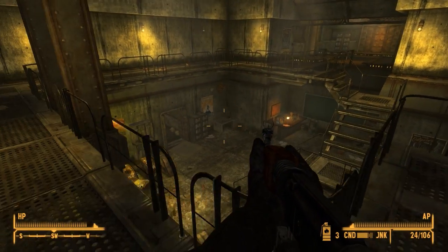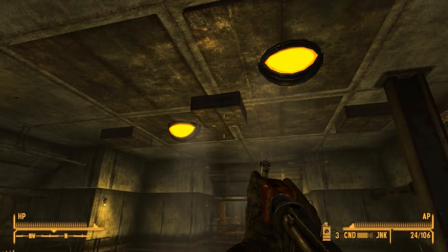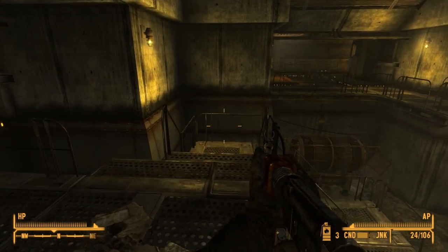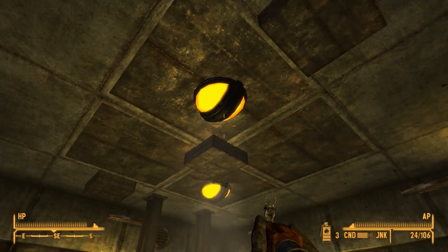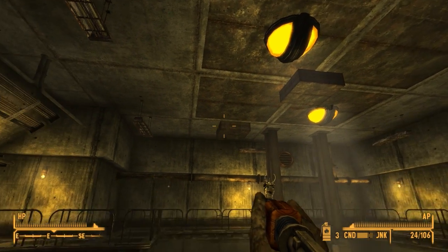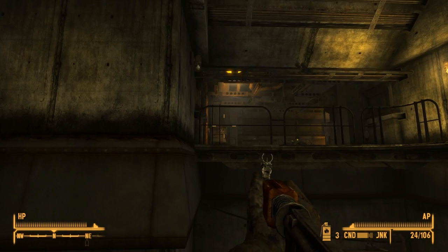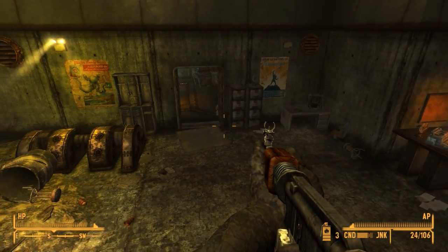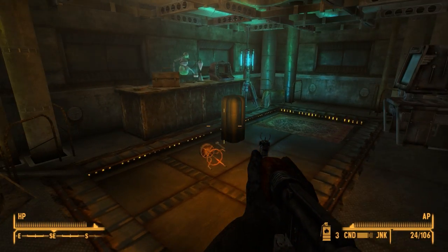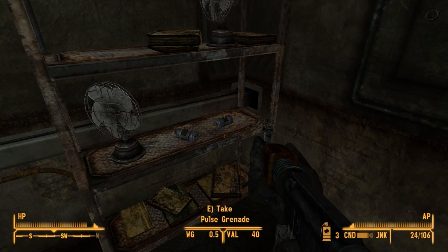Let's continue our way through Helios One, hopefully dealing with all the horrible nasty things that are left here. We didn't handle those turrets too well, and a few of you pointed out in the comments that I have pulse grenades and should have used them. The reason I didn't is because unlike the radiation suit, I do remember having those in my inventory, but I don't trust my throwing ability — especially with that low roof. The grenade just would have bounced off and blown up at my feet.